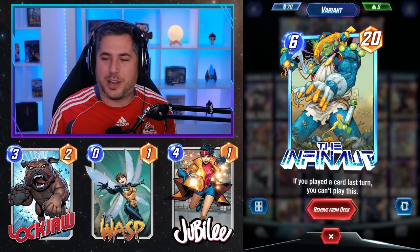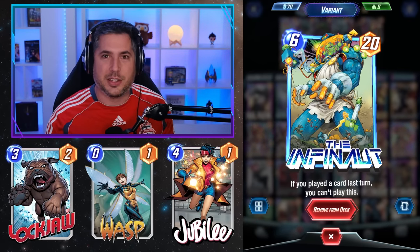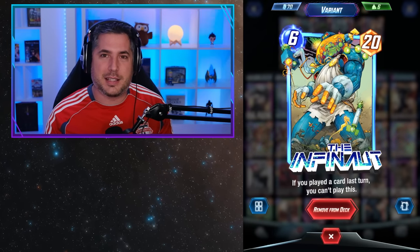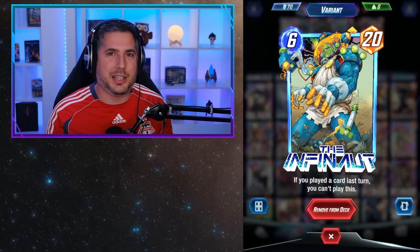Jubilee is the same thing — you play Jubilee on 4 and you're aiming to pull that Infinaut out of your deck, and you design your deck to land these big plays. Infinaut is an absolutely incredible card for these RNG focused decks. Although unreliable by their nature, when you do land it, it's an absolutely incredible feeling.